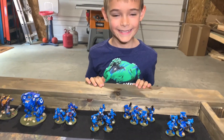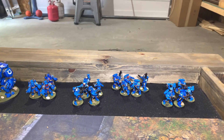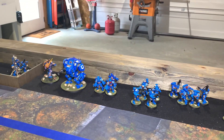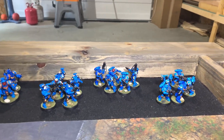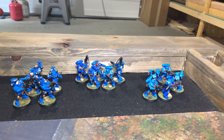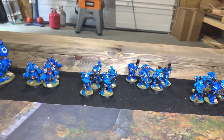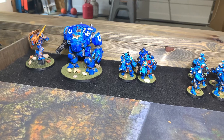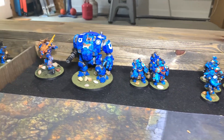Kolakaris here, and we're going to look at G2's force for this battle report - it's going to be a hodgepodge group of his guys versus my Crusader force. G2 is taking a battalion detachment that has two squads of intercessors and a squad of incursors. There are two elite choices in that detachment: aggressors with frag storm grenade launchers and auto bolt storm gauntlets.